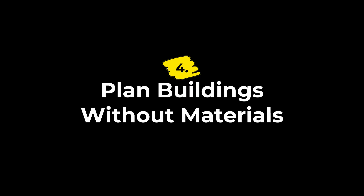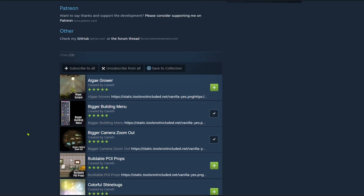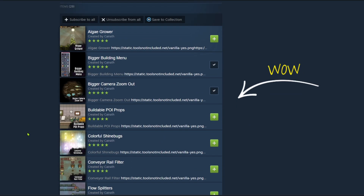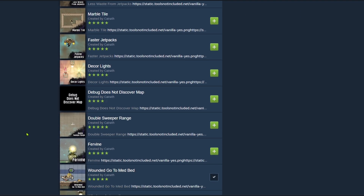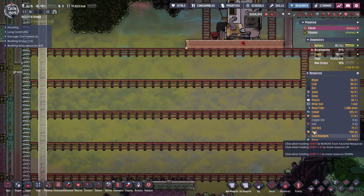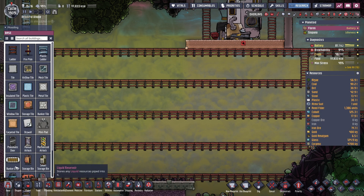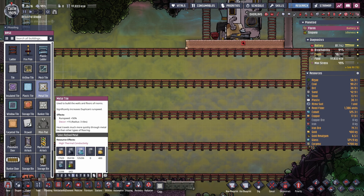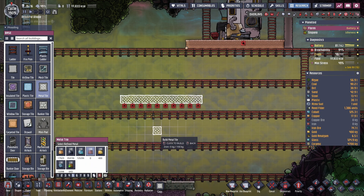Number four is Plan Buildings Without Materials by Karath. Karath has done a ton of foundational ONI mods, and this is one of those once-you-use-it-you-never-want-to-go-back type of things. It lets you build ghost buildings with materials that you've discovered, even if you don't have them in storage right now. So you can lay out a whole late-game industrial block or rocket platform while your dupes are still busy digging and refining the resources. Nothing is spawned in — it just lets you plan ahead without the build menu blocking you.